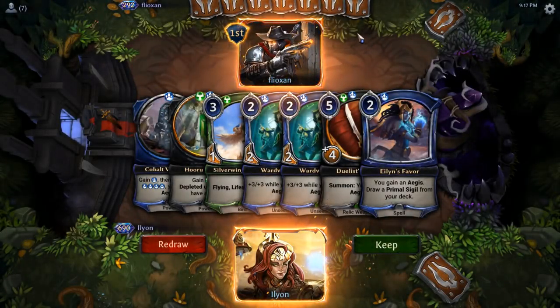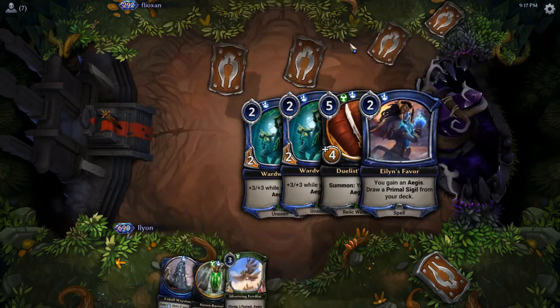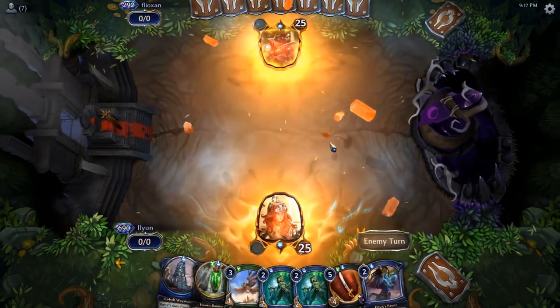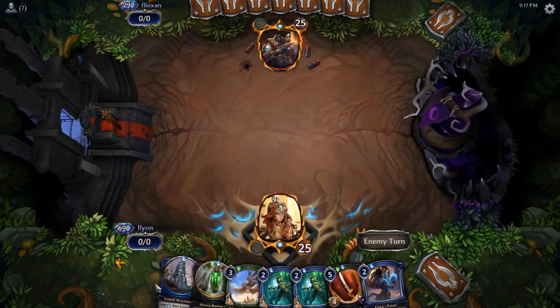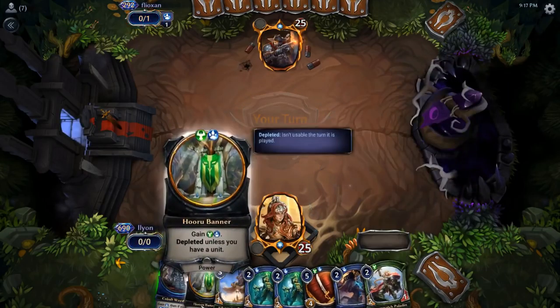Ooh, this is spicy. Double Wardwielder with an Eileen's Favor — I'm going to keep that. So just going to jam Gru Banner into Wardwielder and then Eileen's Favor and hopefully kind of go off. We'll see what happens though.